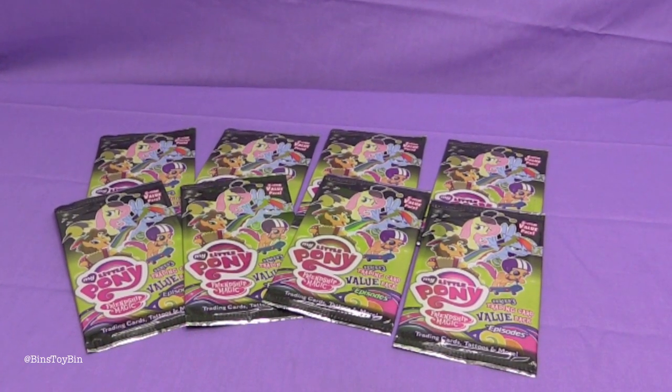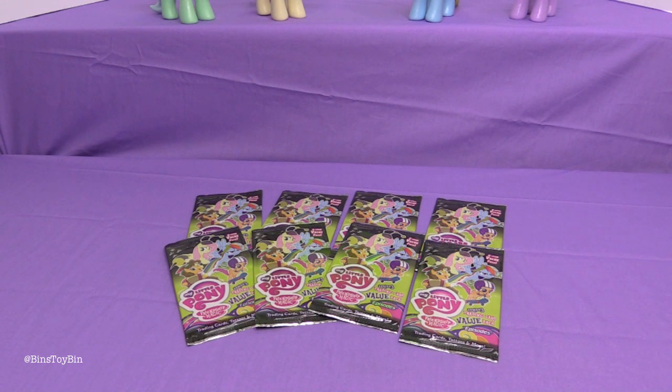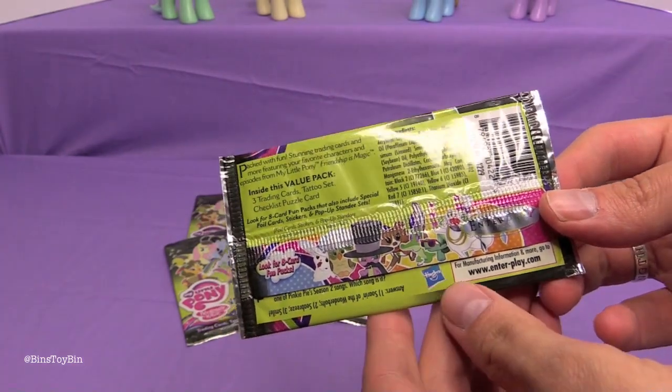These come with a special puzzle card — a Puzzle Checklist Card, just like the previous Series 2 had. So we had to see what we could get out of a couple of these. They include five items: three trading cards, a tattoo set, and the Checklist Puzzle Card.